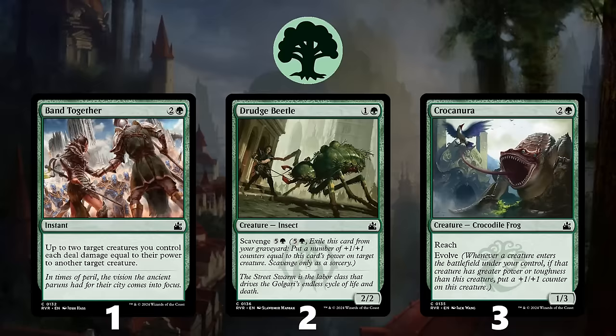Last up we have Green, and at number 1 is Band Together. It lets you leverage your creatures to take down bigger threats, or protects you against your opponents killing one of your creatures in response to the spell. Green doesn't get much removal, so this is a nice one to prioritize.